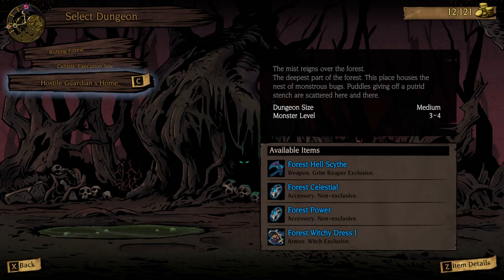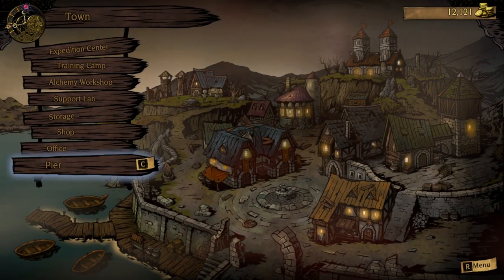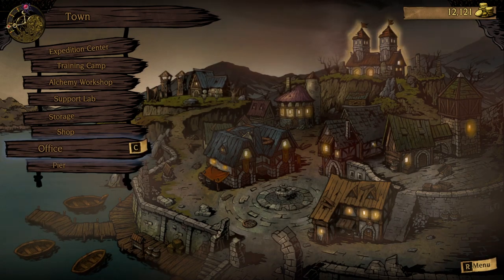I've kind of reached that point where I'm level 5 — I have the Hostile Guardian's home, so I'm about to fight a boss. You can see its monster level is 3 to 4, so I need to hurry up and get onto the next zone before the Doomsday Clock ticks all the way to midnight, because I'm fighting weak evil. But always keep an eye on the items available — it could be a good time to go back and farm.